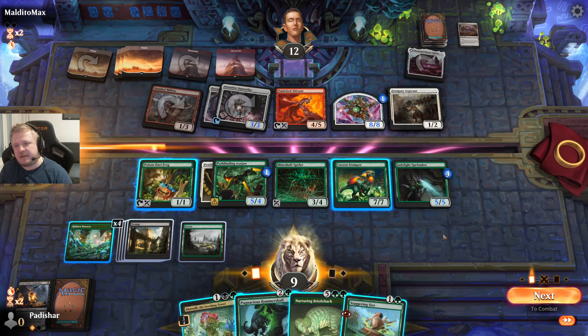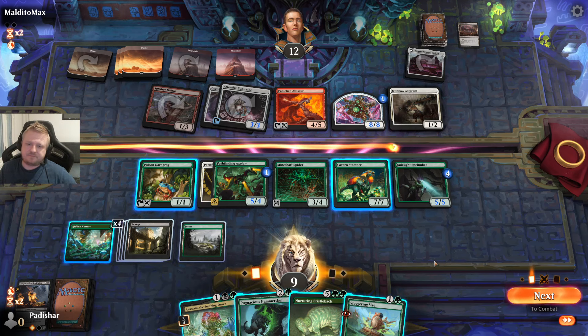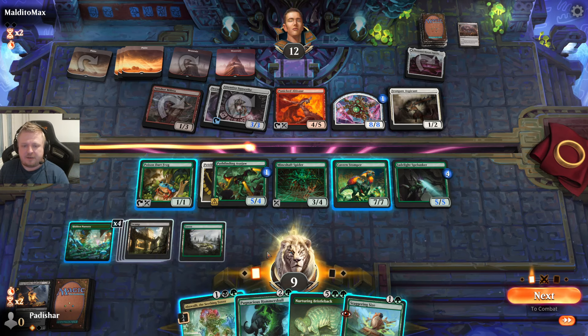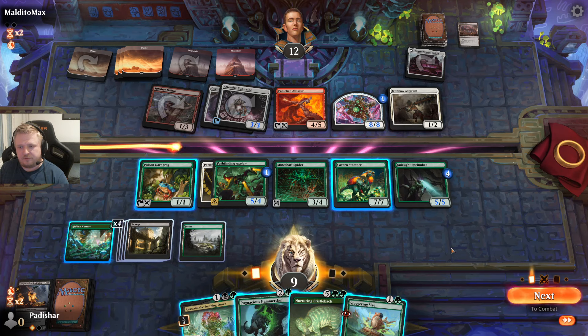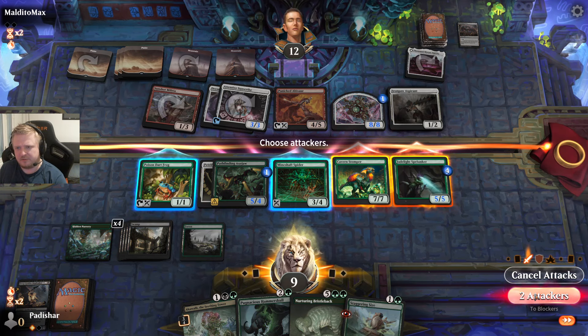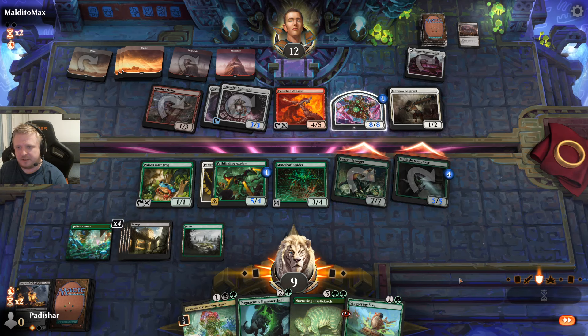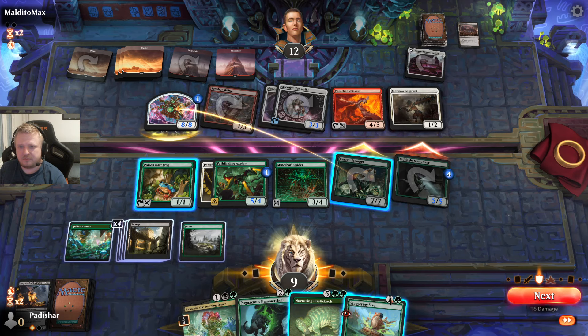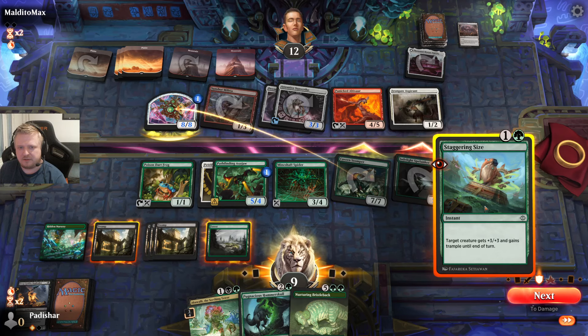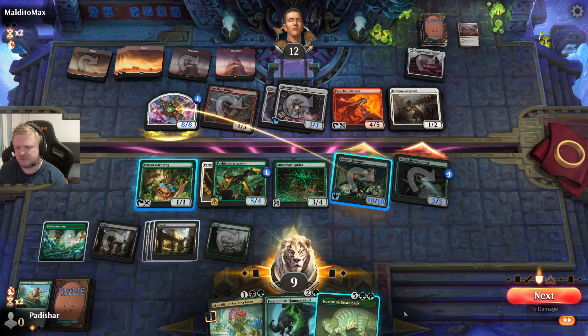I'm thinking about attacking with the Spelunker. If they block with the 8/8, I can still use Staggering Size. I kind of want to just play the Akavali and the Hammerskull though. I'm under a clock — I go to seven. I need to pressure them quite a bit, so I'm going to Staggering Size the Spelunker now. They did that... oh, they know about the Staggering Size. This is a little odd but I'm happy they chose to do it that way — I guess they just wanted me to use that thing.